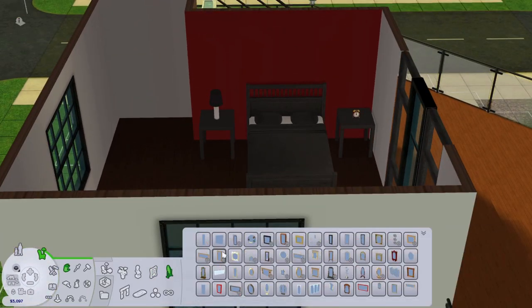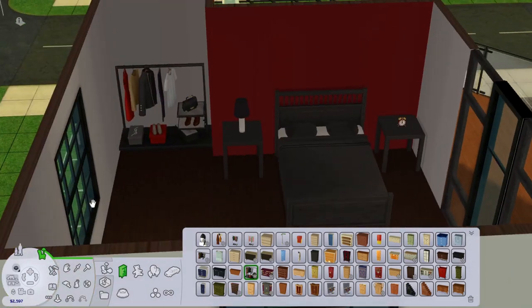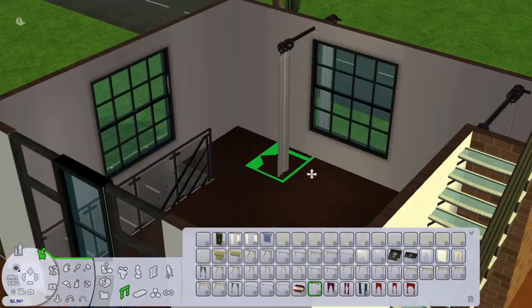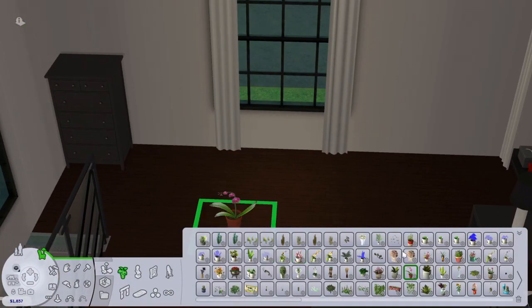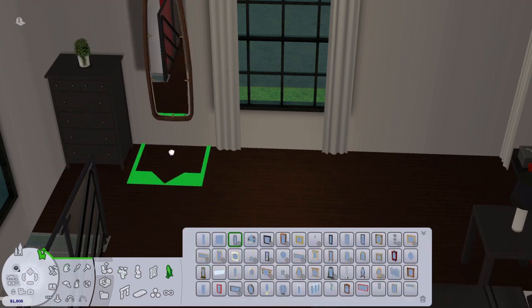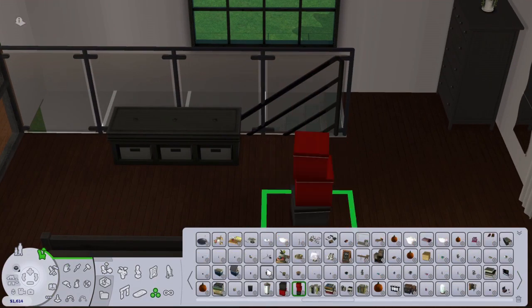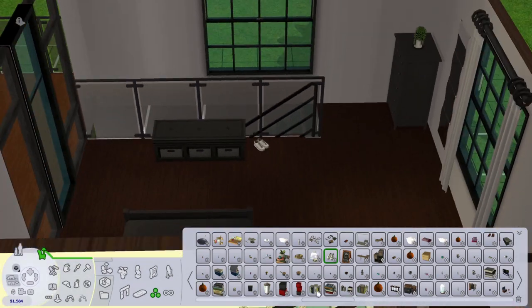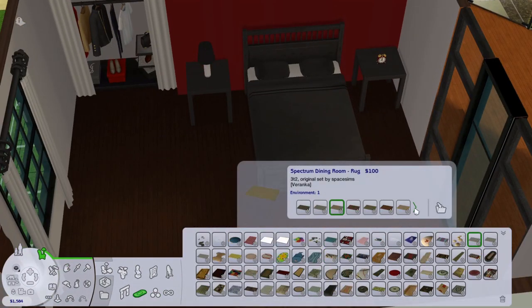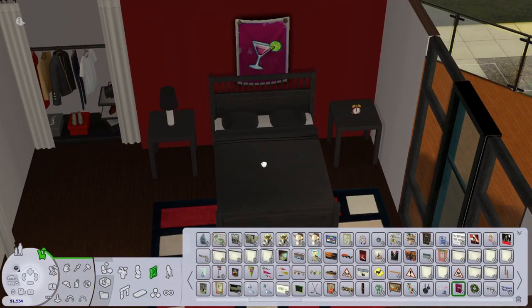We're almost finished the build now — we're just working on the master bedroom. The master bedroom is probably the least done room in the house, which is funny considering this is probably where Don is going to spend most of his time and where most people are going to see. But I did want there to be some things that Don could work on when we start playing. I didn't want the whole place to be fully done — just done enough.